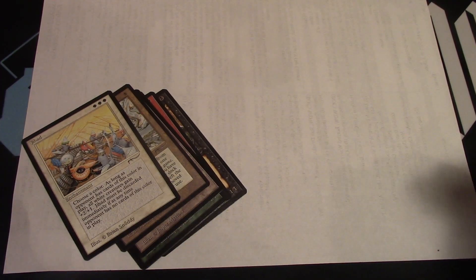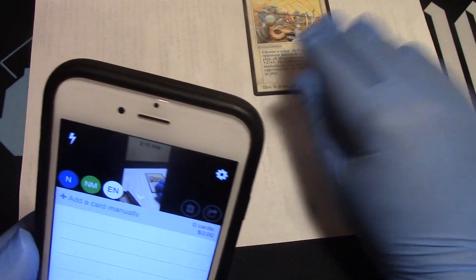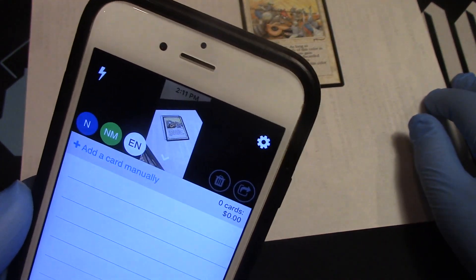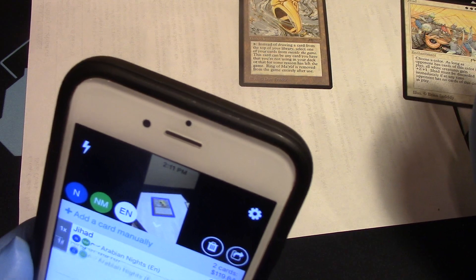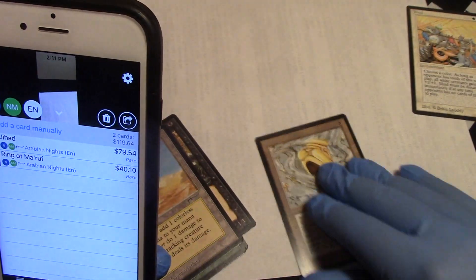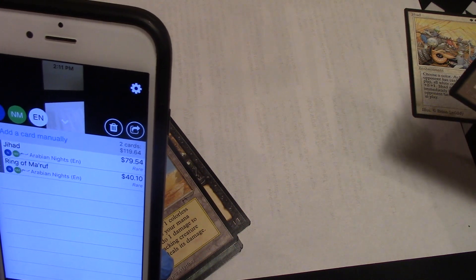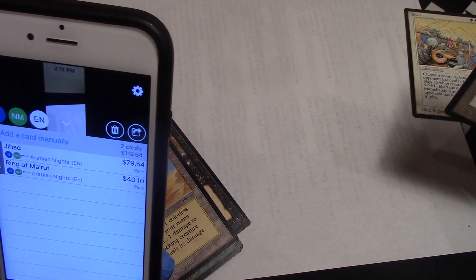All right, here we go — the TCG Player app. I am not an expert in any way and don't pretend to be. Craziness. And there's Jihad: $79. Ring of Roof: 40 bucks. Really? Huh — did not see that coming. Craziness.